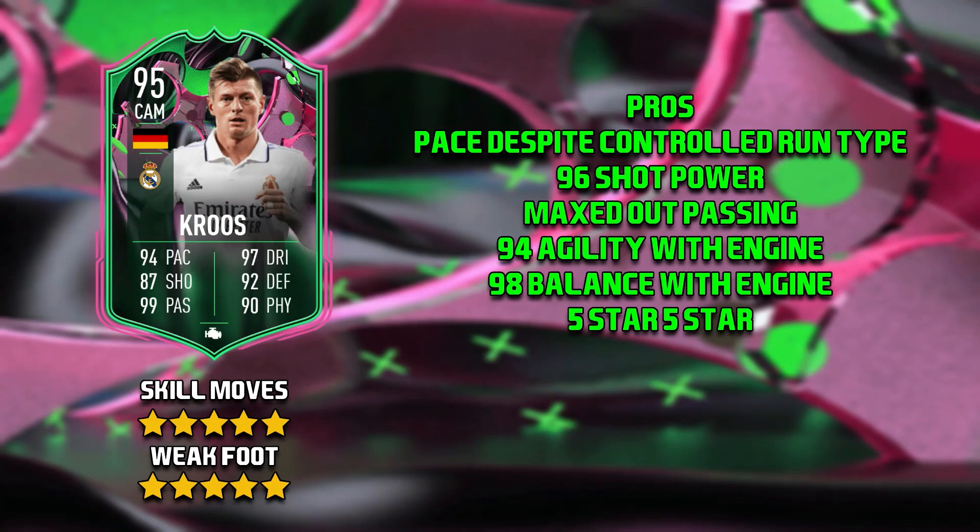Passing — he's basically just maxed out with an engine, so I don't really know what else you would expect. With an engine he has 94 agility and 98 balance, and you could really tell it in game. He was dribbling left, right and centre, making defenders fall flat on their backside, and just was an absolute joy to play with, especially when he was on the ball. And then obviously his five star weak foot is just a massive addition to this card.